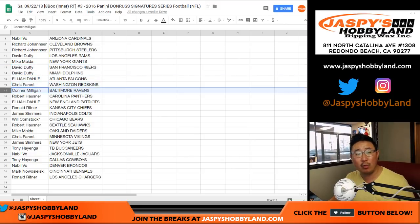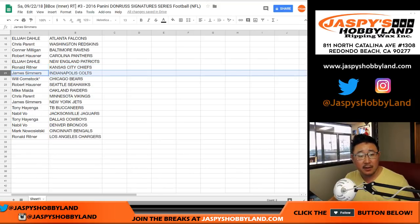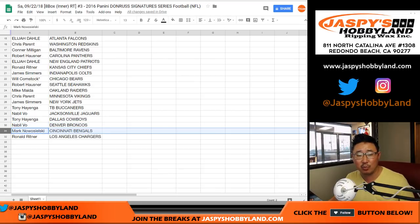Elijah, you got the Falcons. Chris Parent with the Redskins. Connor with the Ravens. Robert H. with the Panthers. Elijah with the Patriots. Ronald with the Chiefs. James Simers, you got the Colts. Bulldog fan, your last spot mojo is Chicago Bears. Robert with the Seahawks. Mike with the Raiders. Chris with the Vikings. James with the Jets. Tony with the Buccaneers. Nabil with the Jaguars. Tony with the Cowboys. Nabil with the Broncos. Mark with the Bengals. And Ronald with the Chargers.